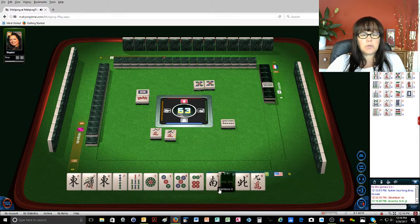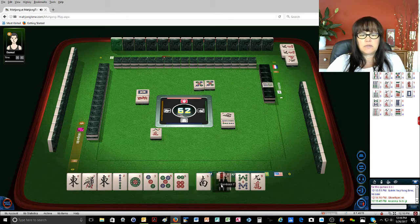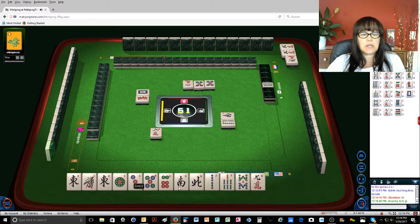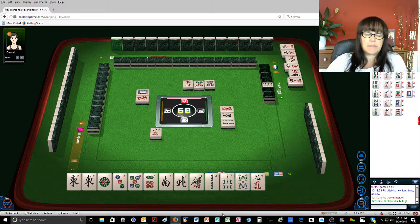And then we will hold on to this seven, eight. South wind. Go for cheese. Two characters. Otherwise we'll do dots. And we'll cheat these. Four characters. Unless these fill in. There's four of each and they're both — red dragon — potential cheese. So we'll see what happens.